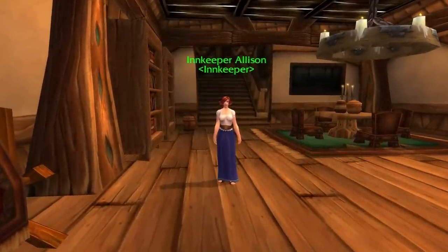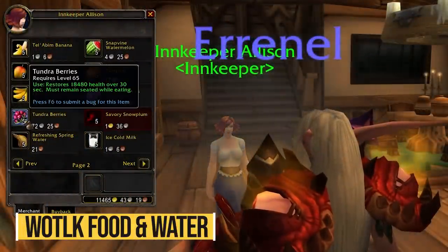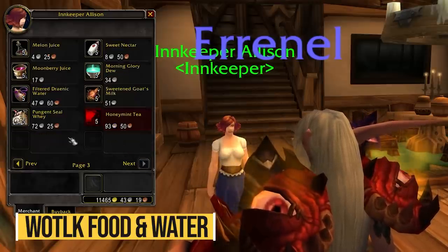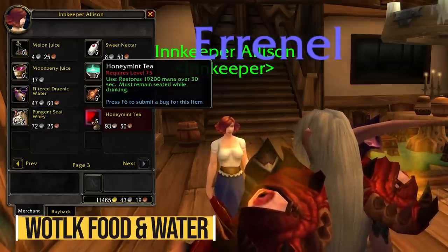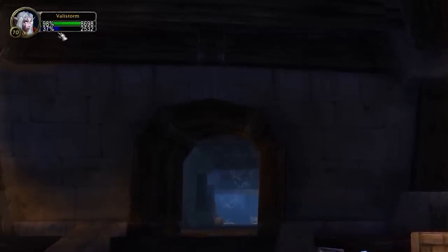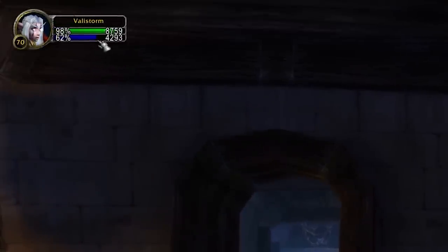To finish up, here's some miscellaneous things I discovered. First off, for some reason innkeepers across the world appear to be selling Wrath-quality food and water. This food and water means you'll be fully recovered in the blink of an eye after a pull — stack up on it and take advantage of it. It honestly feels like drinking three potions in a row.